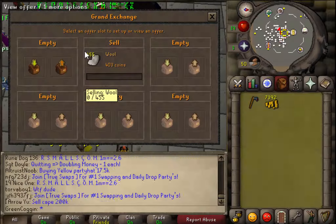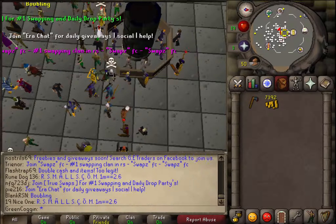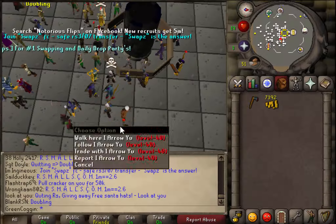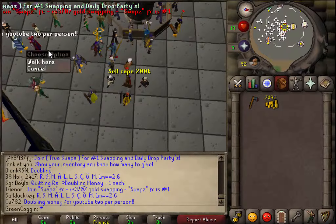If people want wool, they'll pay any price to get it. It's supply and demand - if someone wants something, they're going to pay whatever you want. There's a guy in the GE buying a bond for 1 mil - you're not going to get it for a mil.